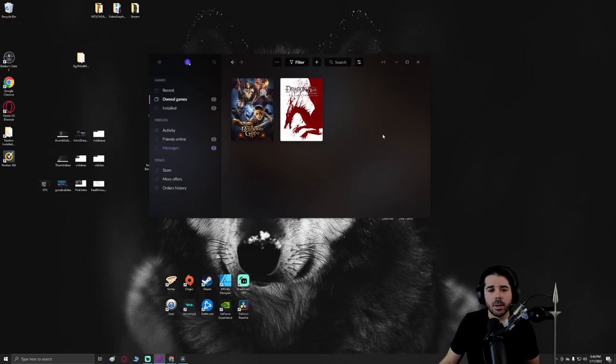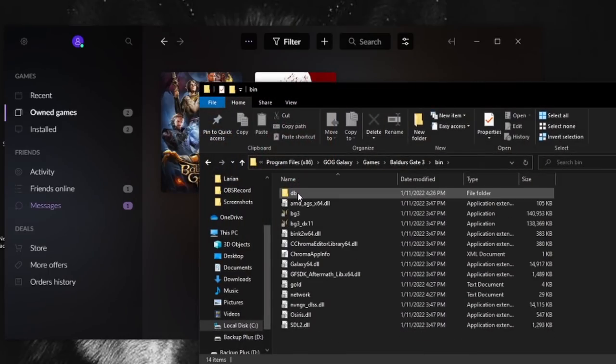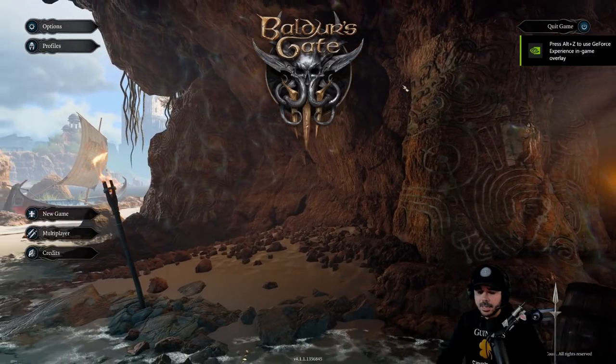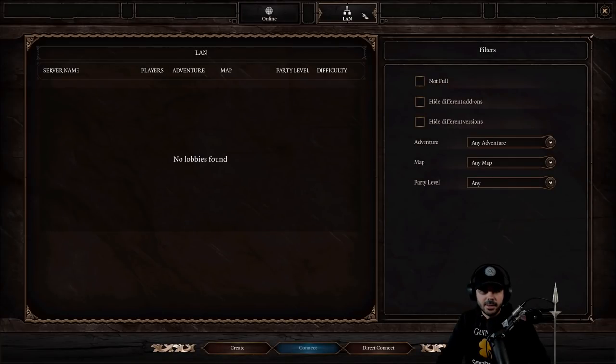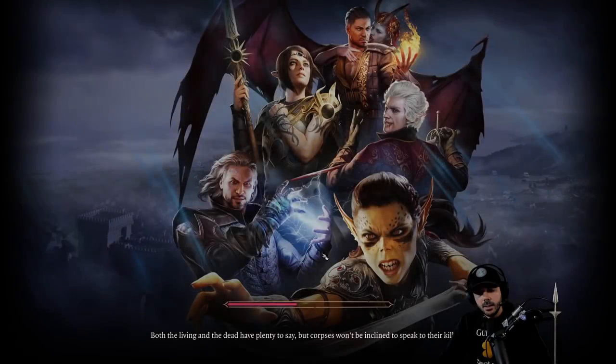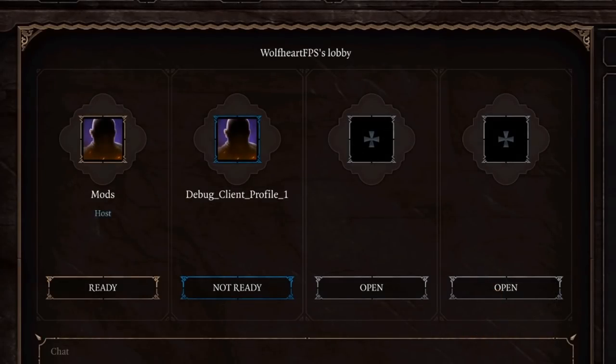If you're playing on GOG, right-click on Baldur's Gate 3 in GOG and go to Manage Installation > Show Folder. Then click on Bin and double-click on whichever version you're running — Vulkan or DirectX 11. Everything else is the same. On your second instance of the game, click Multiplayer, make sure you're on the LAN tab, then instead of clicking Create, go down to Direct Connect. Paste that code you copied earlier with Ctrl+V and hit Accept. This should bring you into the lobby with the first instance of the game.